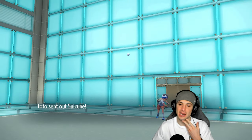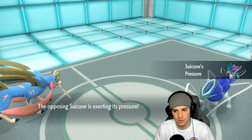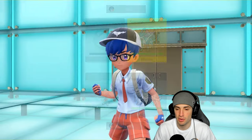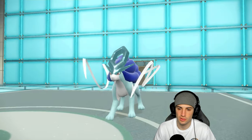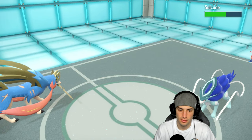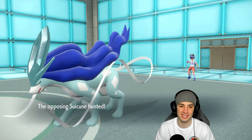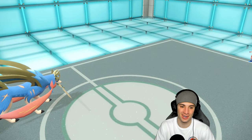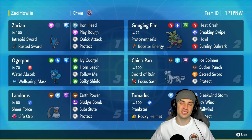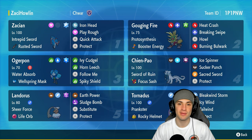Suicune is going to fly out for the final Pokemon and this one's going to be a sweep. I'll go Behemoth Blade and Sucker Punch — actually Play Rough — wait, Suicune is Water type, so Sucker Punch into Play Rough for the win! Three and oh again on the casual ladder — we are just thriving with these brand new Regulation G Pokemon!